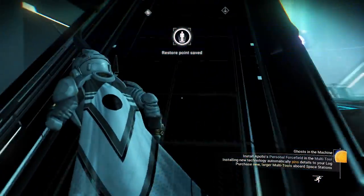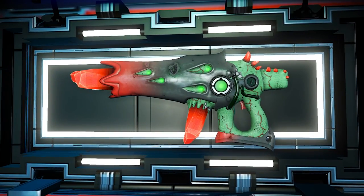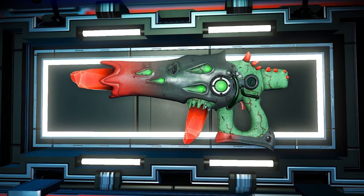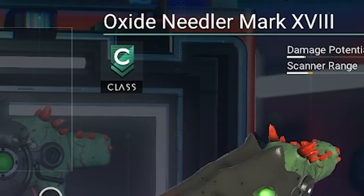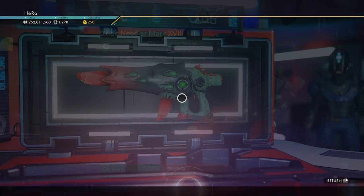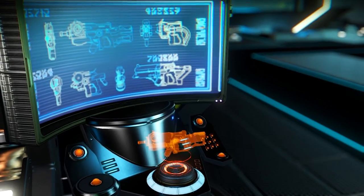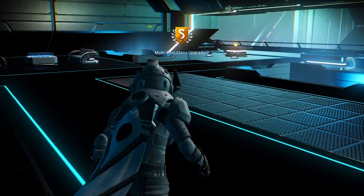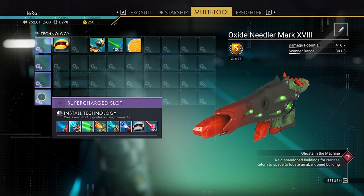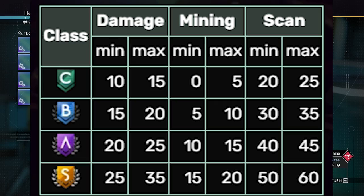As soon as you go to the space station, just go to the multi-tool guy. Look at this awesome multi-tool! This alien multi-tool has a green body and red color — I think the crystal is red and a little bit orange. It's only C-class, so you have to upgrade it to S-class to get all four supercharged slots together. It's under one million units — that's actually very cheap. Let's upgrade the class to S-class. Now we have four supercharged slots together.